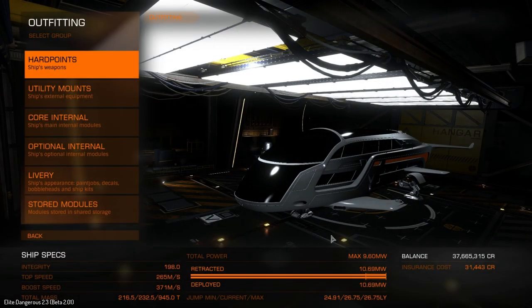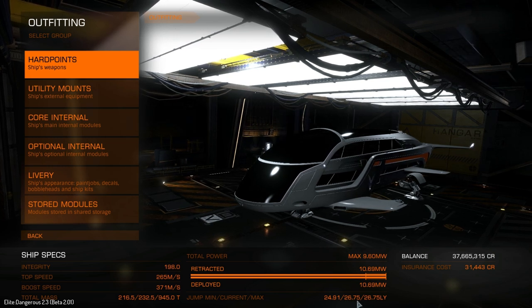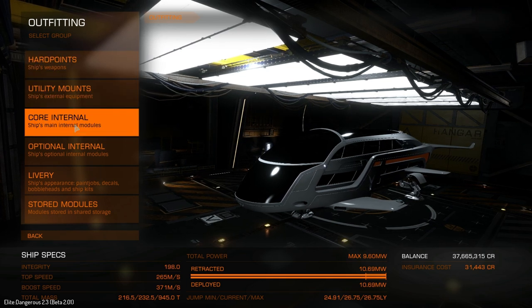As you can see, set up as standard right now we have a 26.75 light year jump range. The reason we have a different laden jump range is because we're currently outfitted with a few cargo racks.